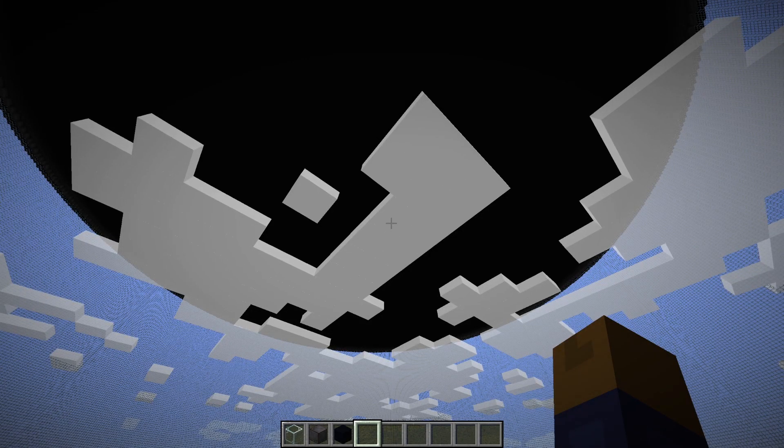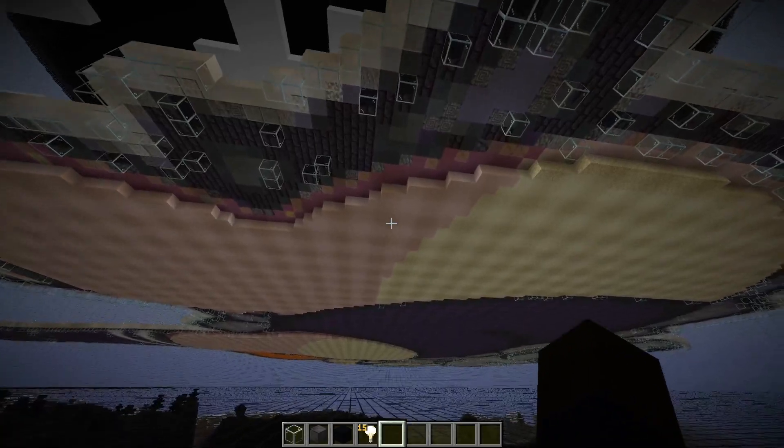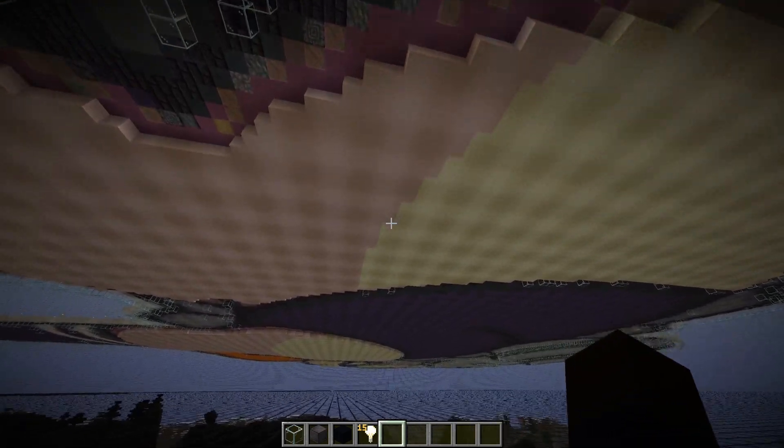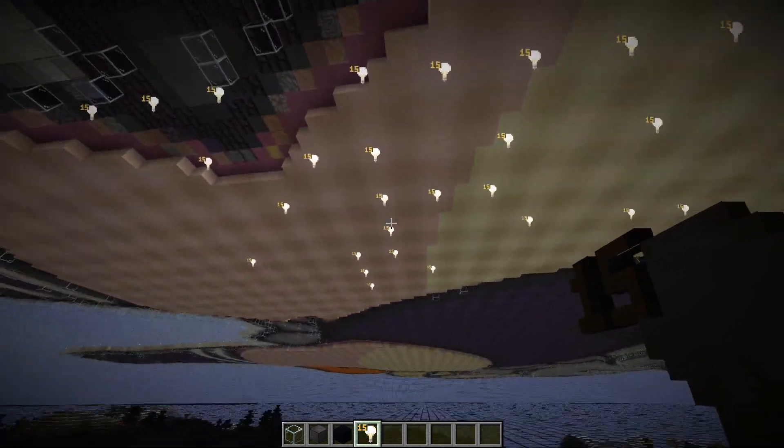Since we're now into 1.18.2, the clouds are now much higher, whereas before they were just under here. Look, I lit up the bottom, and I didn't need torches or lanterns either, because I could just use these instead, which are only available in creative mode.